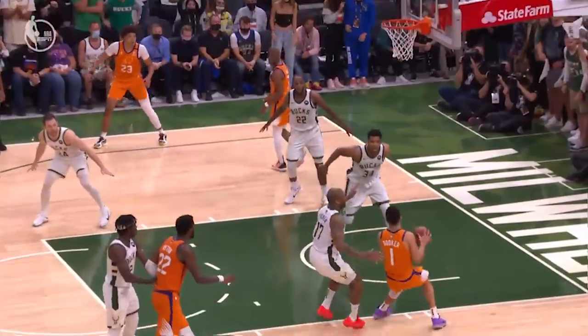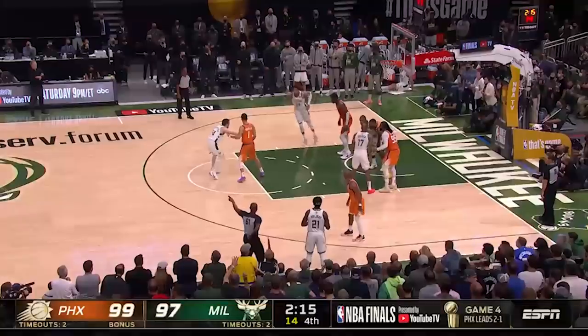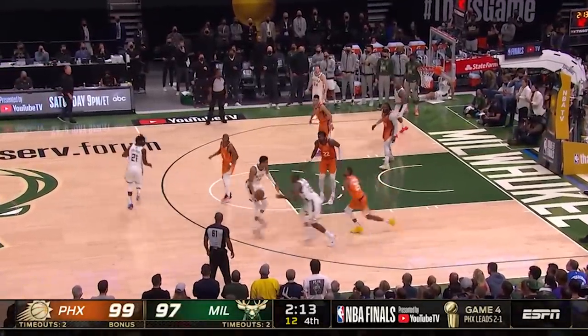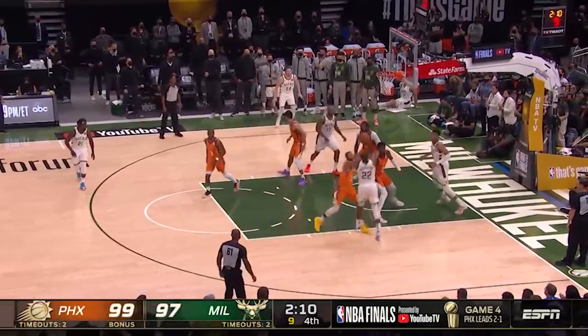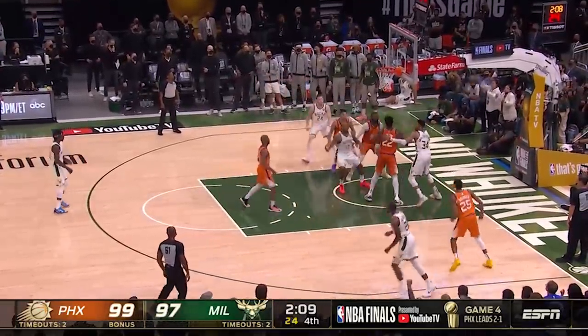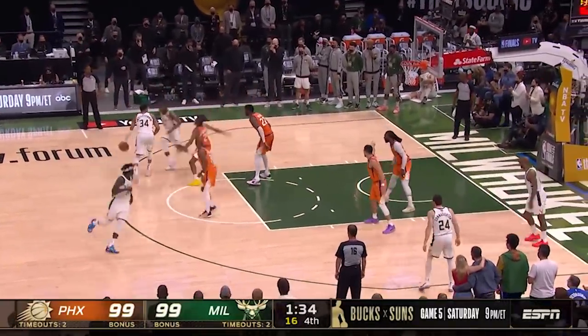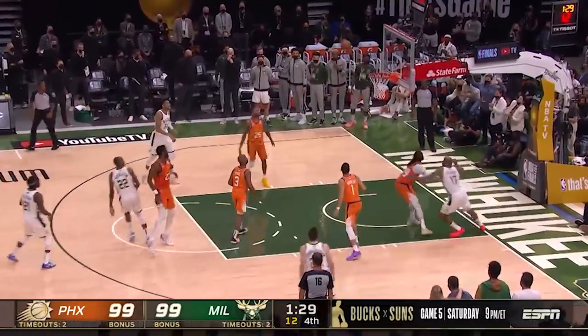Notice how his release point was a few inches more to his right than usual to avoid the contest. Game 4 had another couple of clutch mid-range shots from Middleton — Giannis screens and rolls, and Chris sidesteps away from the pesky Bridges to tie this game up with a fall away from 15. Not long after, he breaks the tie after forcing the switch of Aiton onto him, gets to the free throw line, and drops this one in clean.